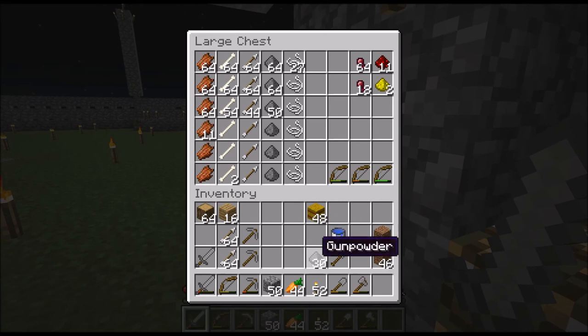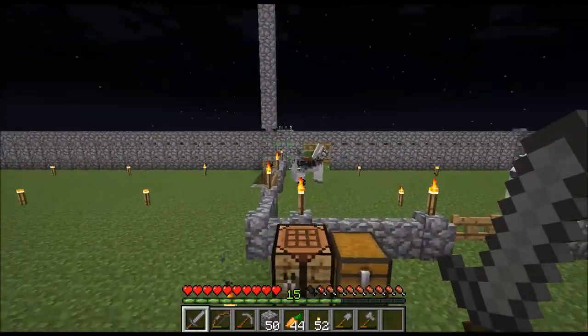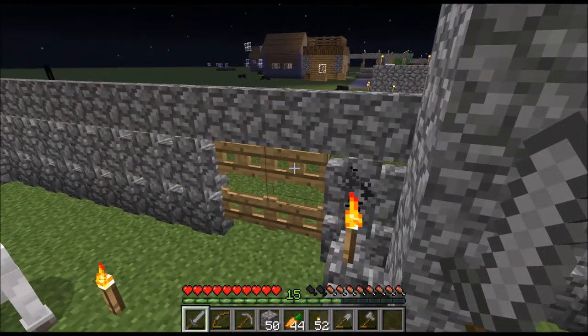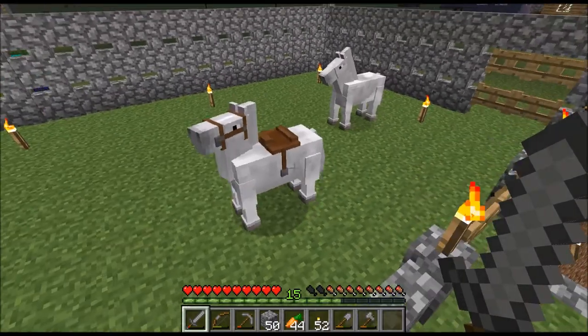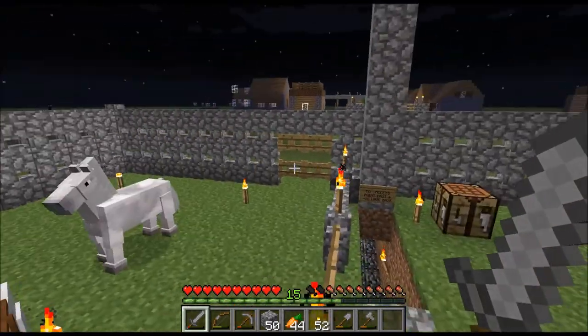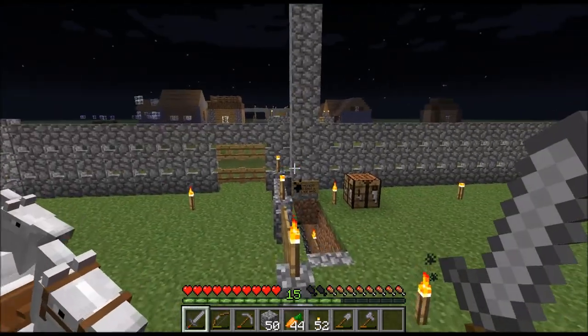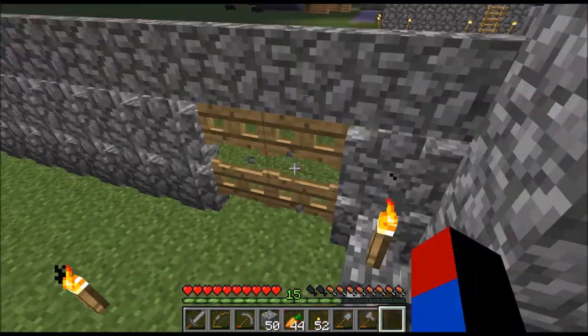I did get some more redstone — I'm now up to 11 redstone. I've been thinking about making an automatic gate opener thingy. But I'll most likely use the fastest horse to get around most often, so I probably won't need the gate system. I can just jump up and then jump down — the horse can jump over the fence, which is quite surprising since it's more than three blocks tall.